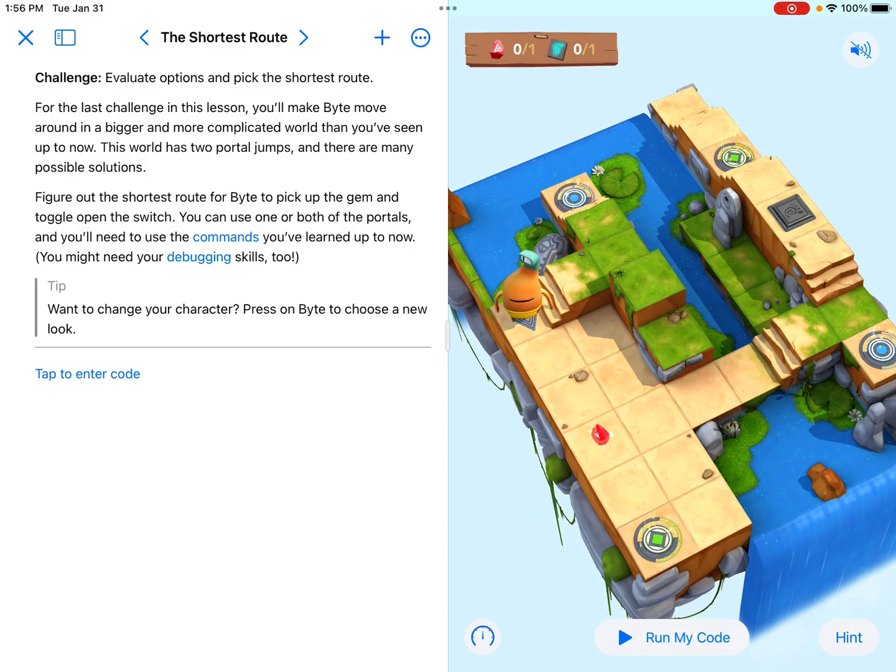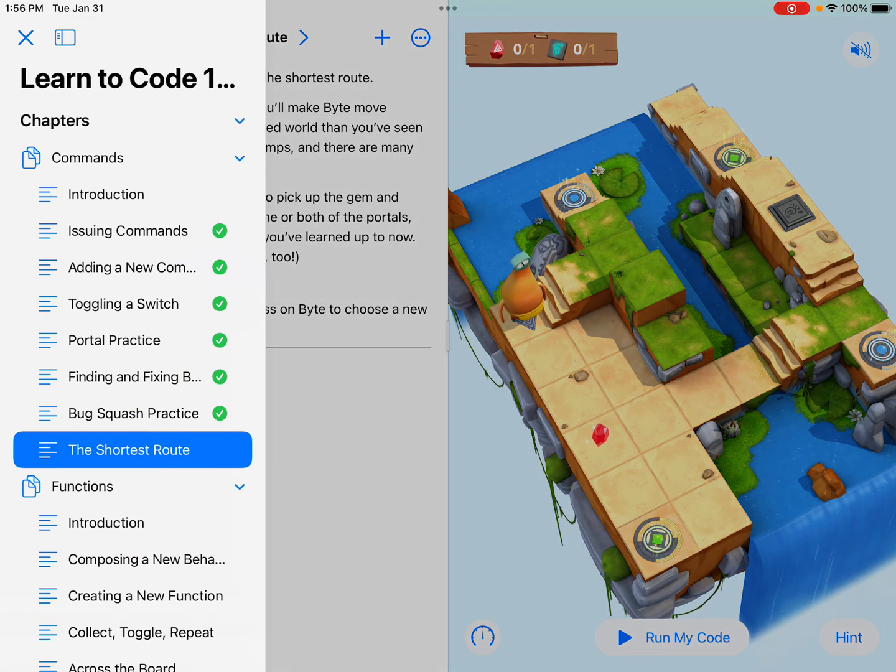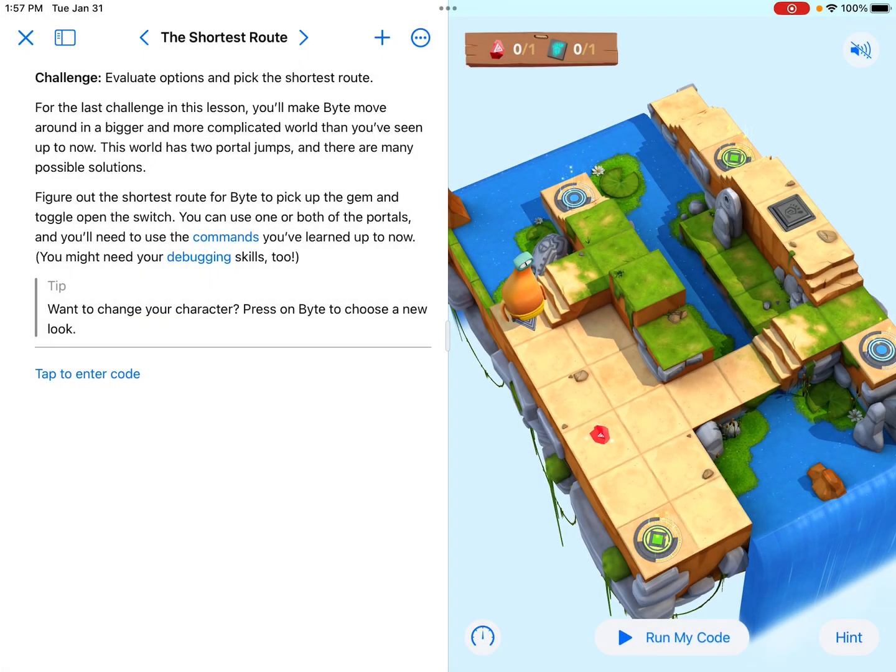Hello, everyone. Today we are going to look at the Shortest Route. This is a program on the Swift Learn to Code 1 of Swift Playgrounds, and we're looking at the last one in the chapter of commands: the Shortest Route. Notice the directions tell us that we are going to evaluate options and pick the shortest route. There are lots of different ways that we can solve this, and the directions tell us that there are many possible solutions.